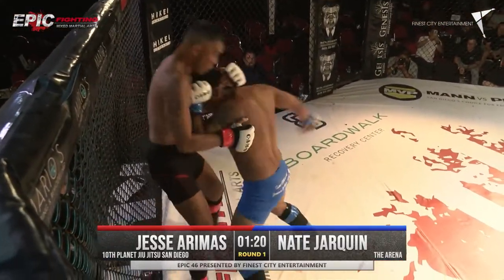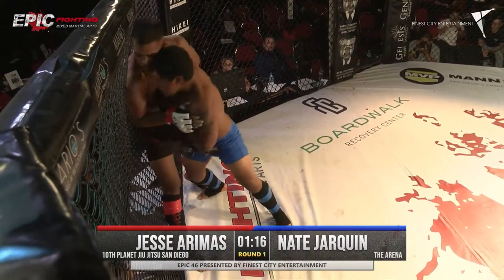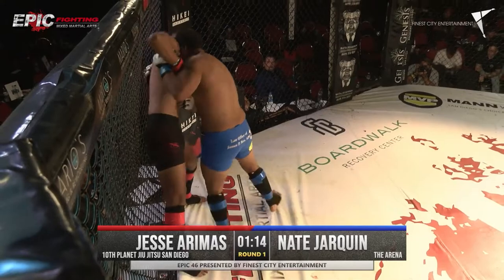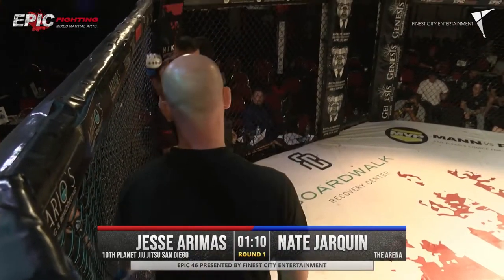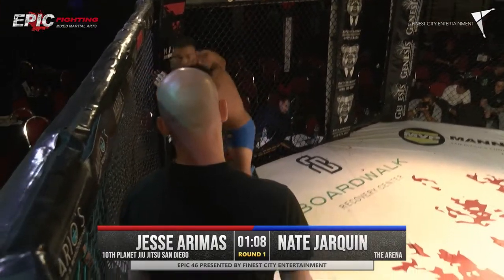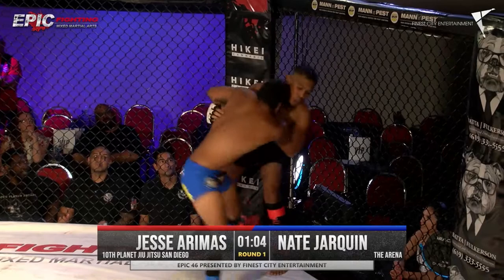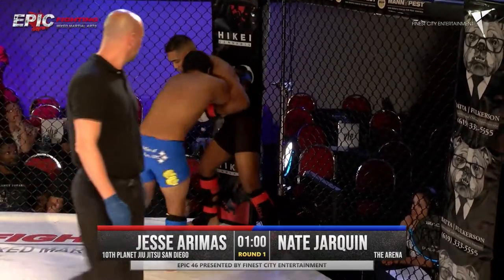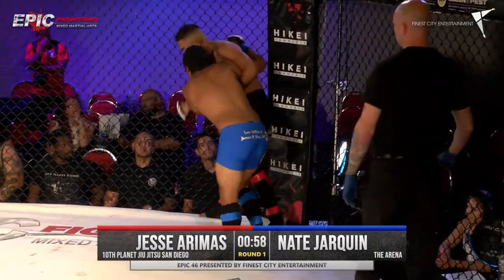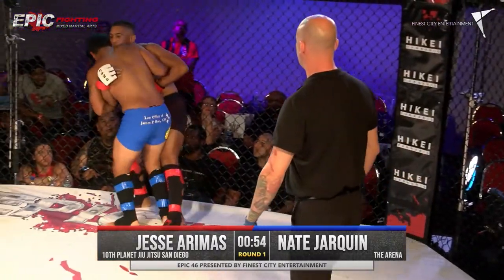Jesse did a good job with those up kicks. He got Nate off of him. Nate is relentless with the punches and the wrestling attempts. He's swinging. If Jesse can step to his right, he can walk off the cage. If he can circle right, kind of help him get off the cage. Nate's doing a great job with that head pressure.